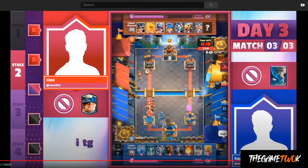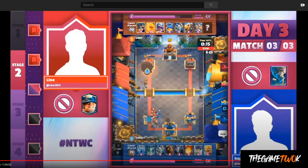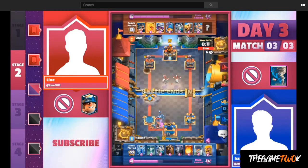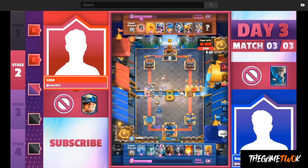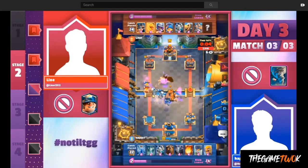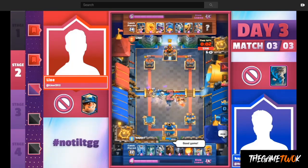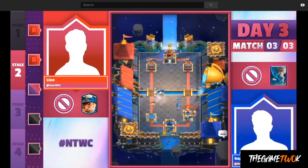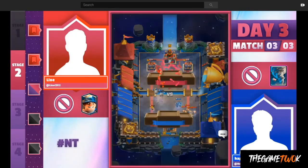Another half second and that Balloon gets on the tower and it's a totally different game. That was just an unbelievable sense of awareness by Lying to play Heal Spirit and get Musketeer down just in time. Now it's just a mess on the board that favors Lying, and that's it. Lying advances to Stage 3 with the 3-0 sweep.